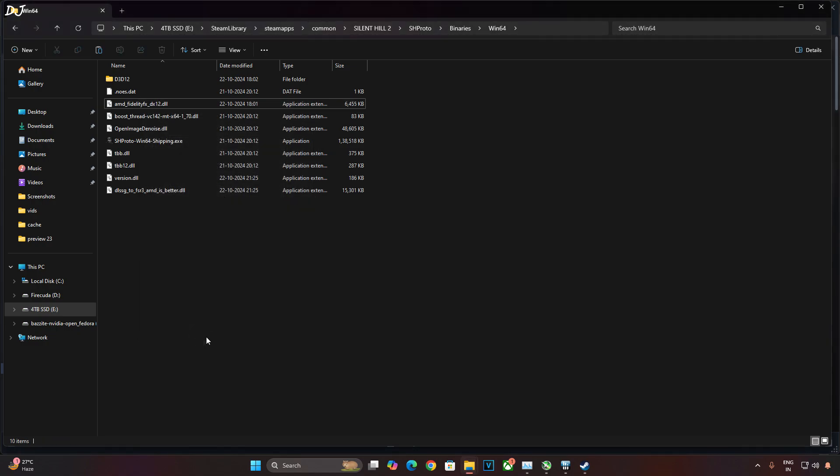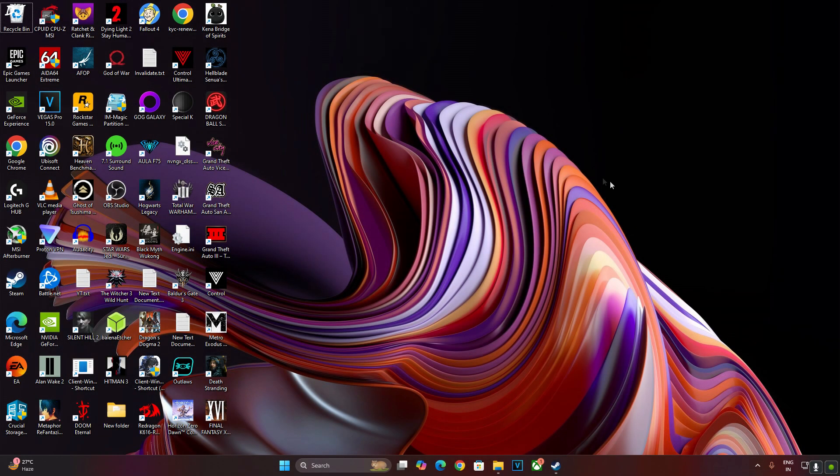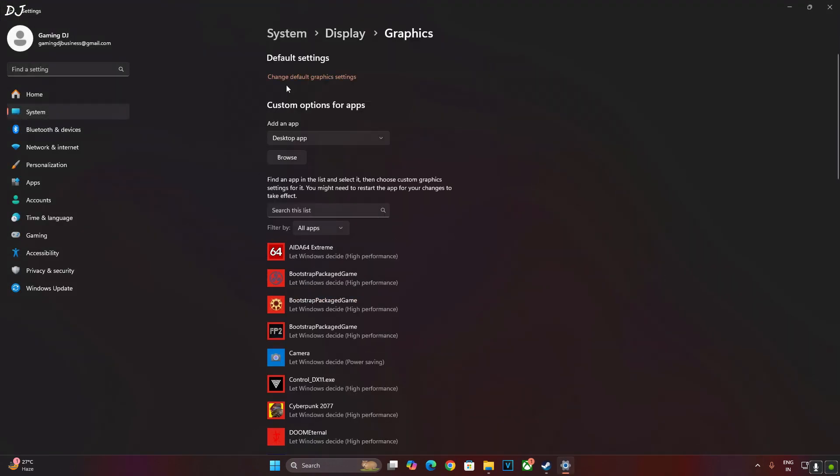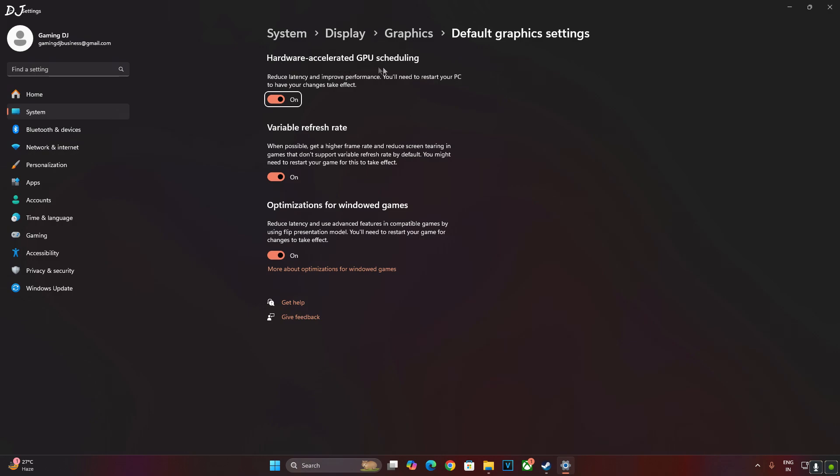Now make sure Hardware Accelerated GPU Scheduling is enabled. Right-click anywhere on the desktop, click on Display Settings, then click on Graphics, then Change Default Graphics Settings, and enable Hardware Accelerated GPU Scheduling.